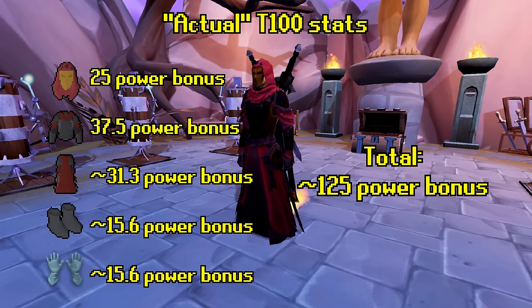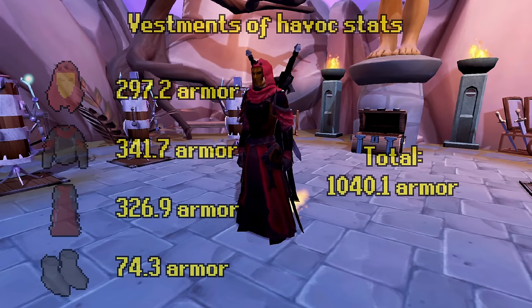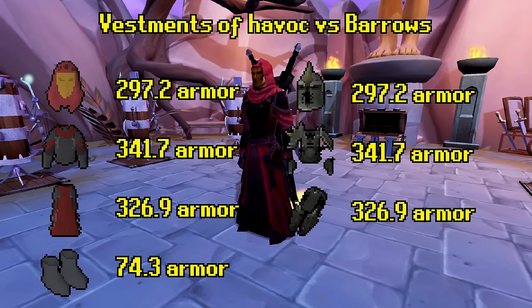They end up a little bit better than advertised, which is very reminiscent of tier 92 power armor, where they actually end up being tier 96-ish damage bonus. Of course, there is a catch. In exchange, its armor is equal to tier 75 power armor. For a direct comparison, it has equivalent armor to Barrow's armor, but without any damage reduction tank armor inherently has. So right off the bat, this is the ultimate glass cannon armor where it's kill or be killed, taken to a whole new level. Bosses won't splash on you as much, so you'll end up taking more damage overall.